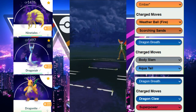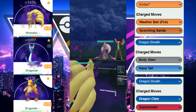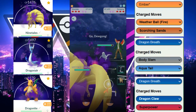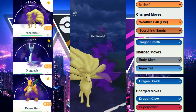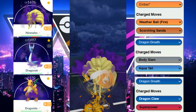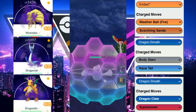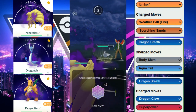Next game — Shadow Ninetales versus Cresselia. This is pretty good for us. They switch out into Dewgong, which is really good against our dragons in the back, so we do not want to switch. We stay in, throw Weather Ball — it'll do at least neutral damage. Our opponent ends up shielding.